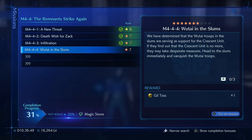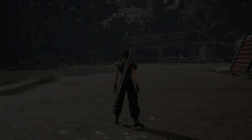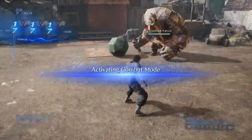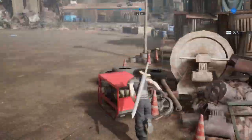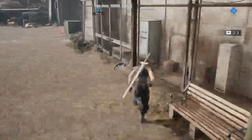Wutai in the Slums: we have determined that Wutai troops in the slums are serving as support for the Crescent Unit. If they find out the Crescent Unit is no more, they may take desperate measures. Head to the slums immediately and vanquish the Wutai troops. We get Giltos out of this, which is an important piece of materia for hard-mode endgame bosses. We're gonna be keeping the Wizard Bracelet for most of the game, until we get stuff that's even better than that.